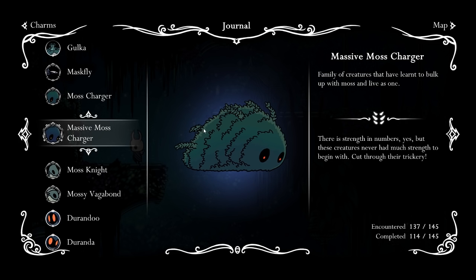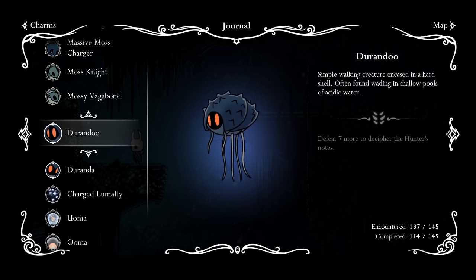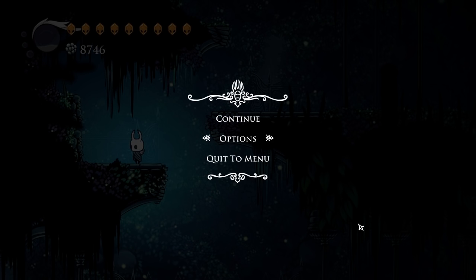So what do we got next on the list? We've got everything here — that's mass charger. Durandu — I know I'm gonna have to kill some Durandus and Durandas if I want to complete it. Looks like there's at least one. So we're good — massive moss charger, moss knight, mossy vagabond, Durandu, Duranduh, Aluba, charge Lumify and Uma. So we're missing an Aluba. I think I know where the Aluba is. This wiki is probably one of the nicest things ever. I know exactly where to go to get this one.